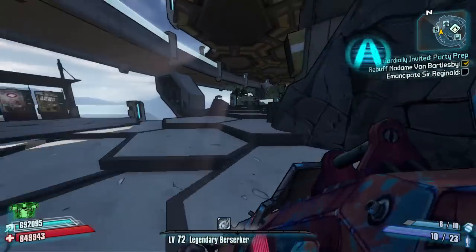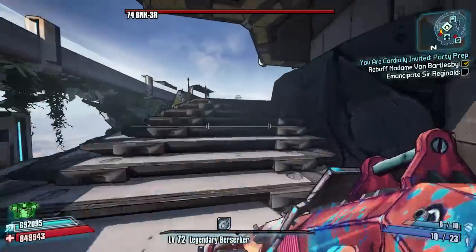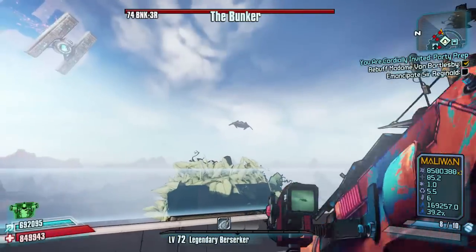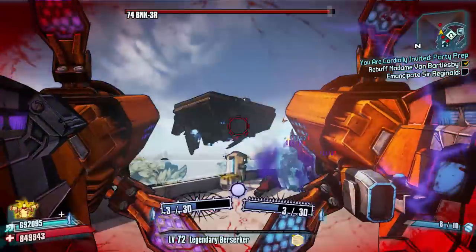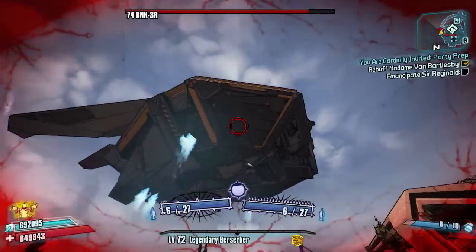We have the main boss Bunker to fight to get their drops, as well as a little chest to pick up. A lot of people know about this one, so it's quite a small farming route, but definitely worthwhile.